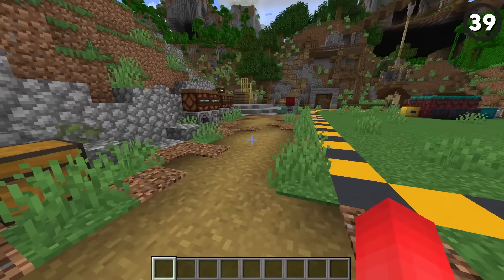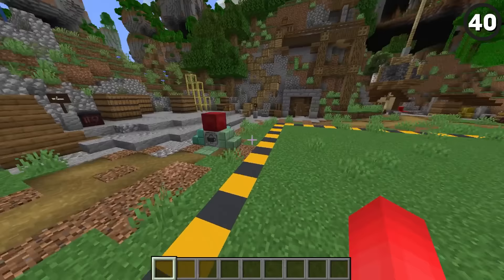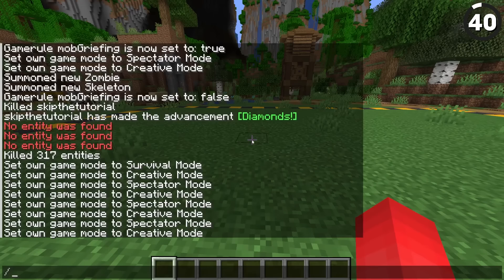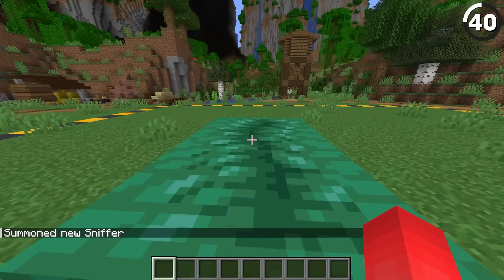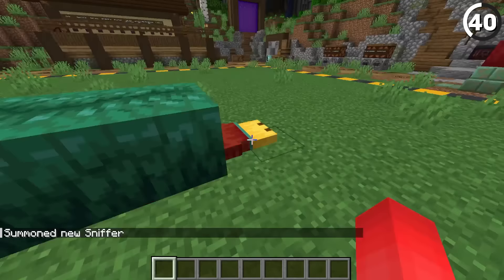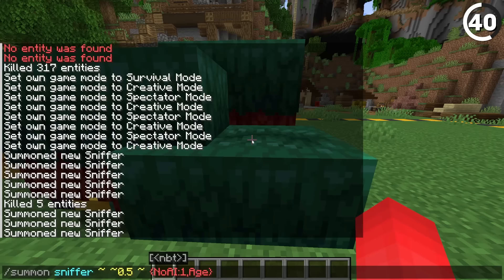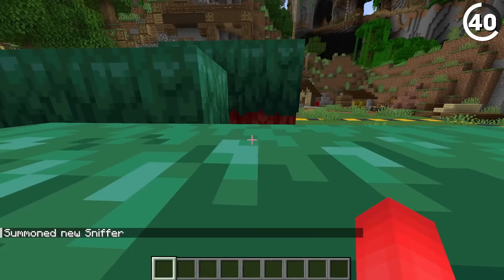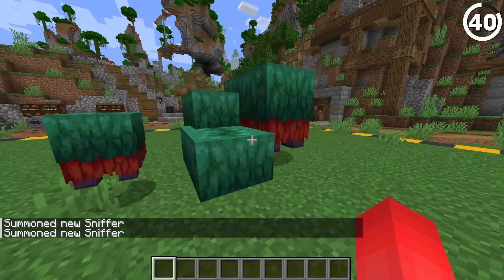1.20 also added in new mobs like the sniffer, and there actually is a build use for it. If you're in creative and summon a sniffer with the no AI tag, you'll have this great bush texture to play around with, with a signature sniffer sticking out too. If you cover that up with another sniffer, you can really start to layer these and get some pretty cool-looking bushes. With the age tag you can get a little baby sniffer as well — just be careful, because if you place them a little too close to the floor, you might have a dead bush instead of a living one.